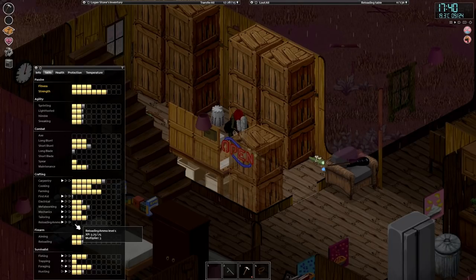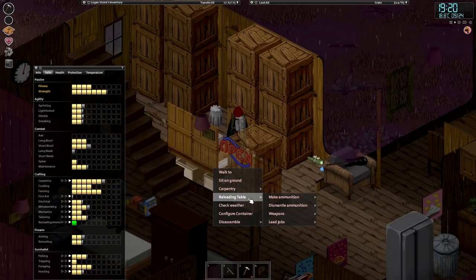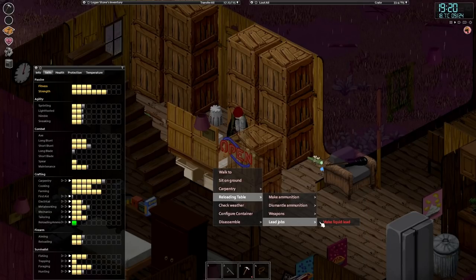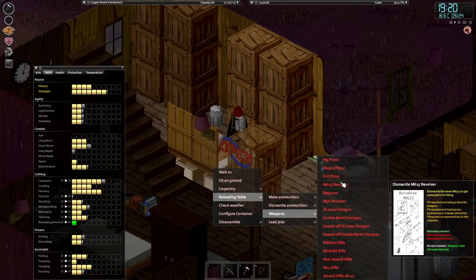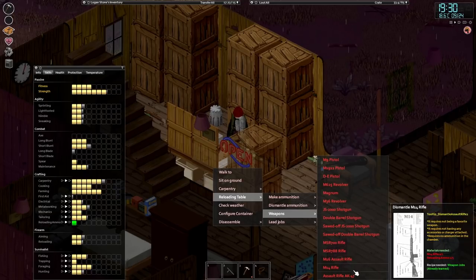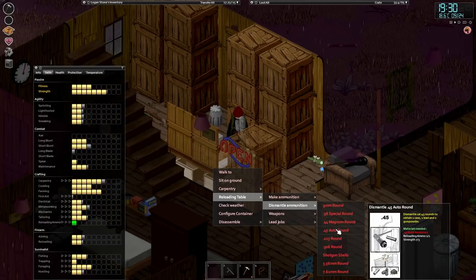I didn't put into practice the basic concepts of operating the reloading table, but our reloading ammo skill is going up. We can just research it for a long time. We're level one now. So now we can disassemble all the guns. We should have kept those guns we found - we could have disassembled them, but we needed reloading ammo level two or three for most of them anyway. The only ones we can do are M9. Disassemble ammunition.